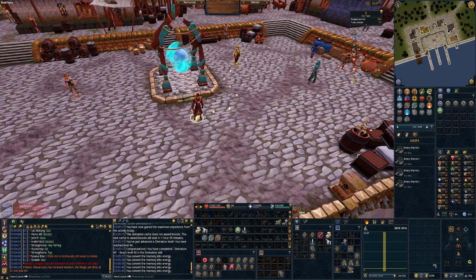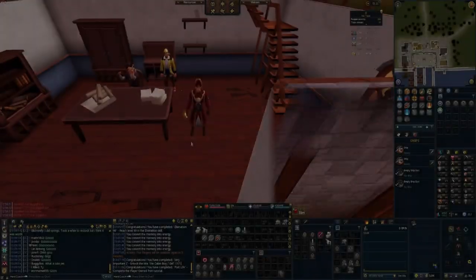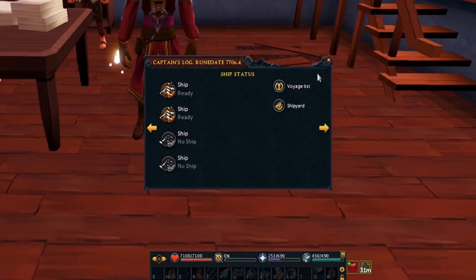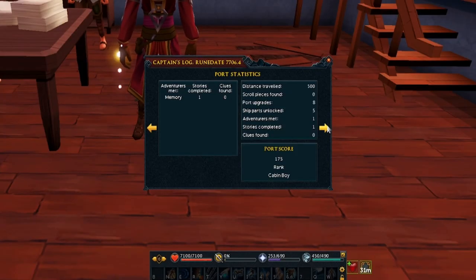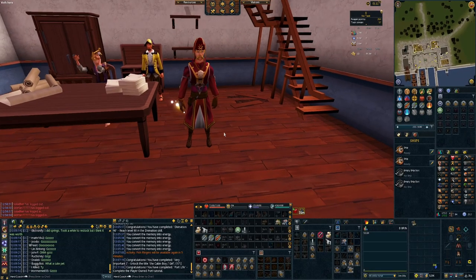Now straight away, let's talk to the captain to get this started. We have just completed the Ports tutorial and got ourselves our Captain's Log. Now I've got an easy teleport back to Ports.